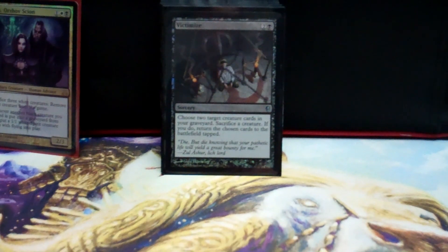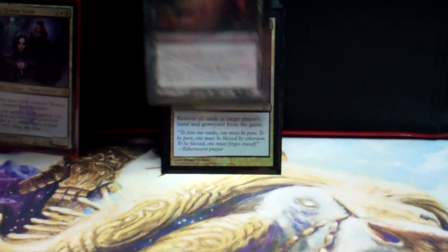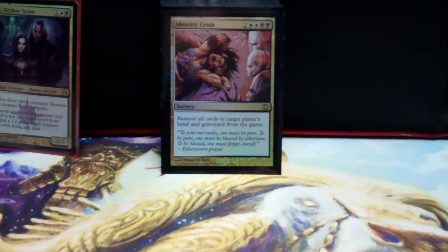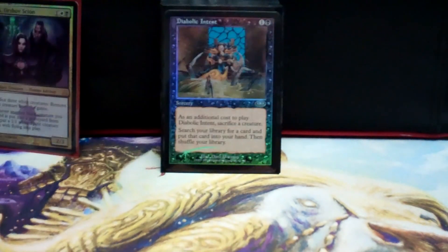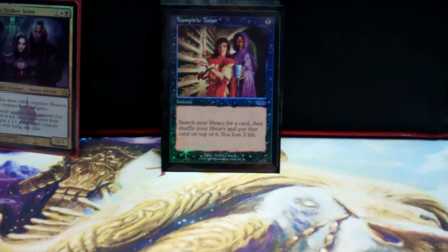Here's my reanimator package. I don't run that many creatures, so I need to get back my creatures. Victimize — it's one of the new cards from Conspiracy; I just sac one of my tokens and get back two of my big creatures, put them back on the battlefield tapped. Mind Sludge — for all the control players who have lots of cards in their hands, they just discard them all for however many swamps I have, and I normally have a lot. Identity Crisis — pretty much the same thing but also graveyard hate.